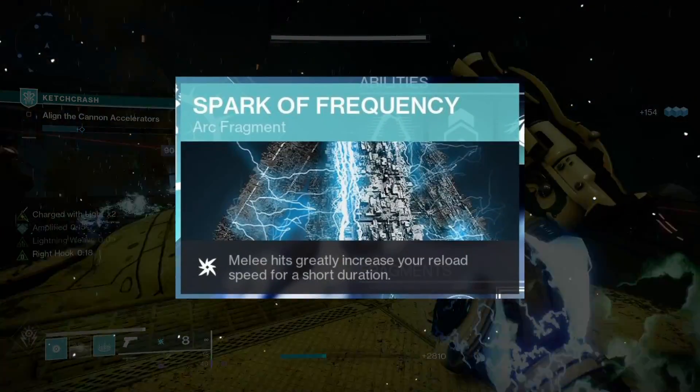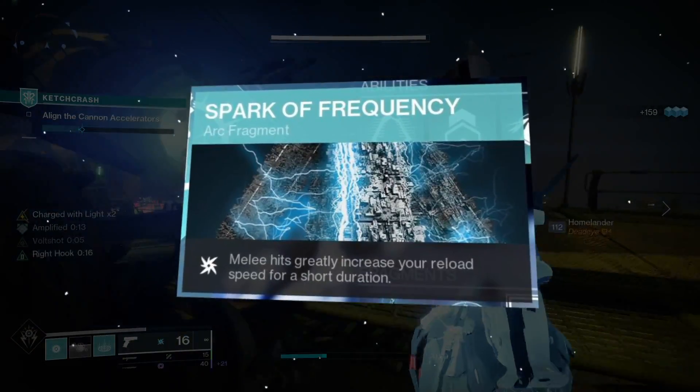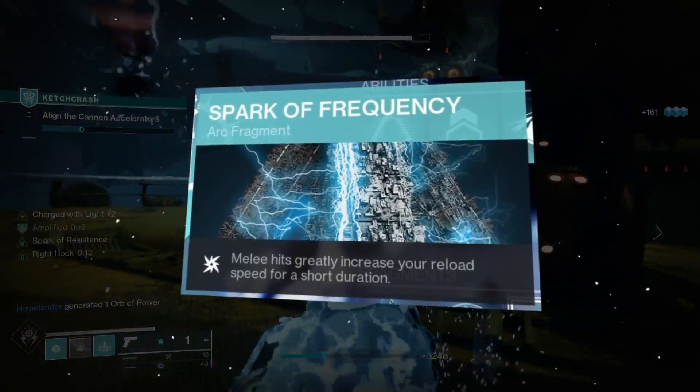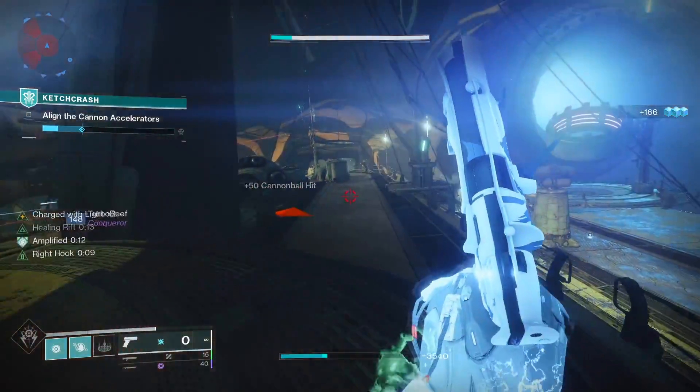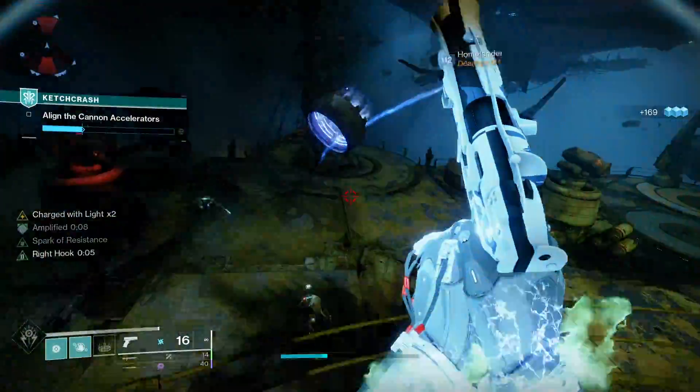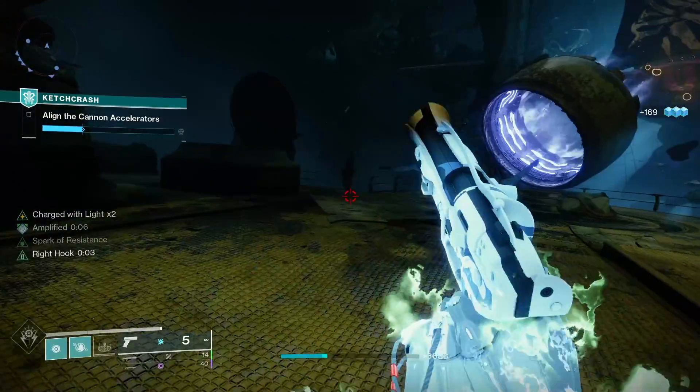Moving on to the fragments — the first one you're going to want to run is Spark of Frequency, which is: melee hits greatly increase your reload speed for a short duration. Since you're always going to have your charged melee, and with Pugilist you'll always have this faster reload perk, so you can have faster gameplay.